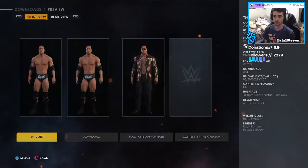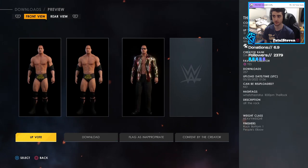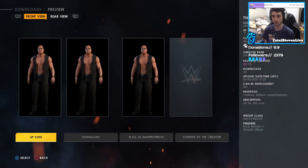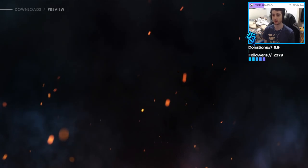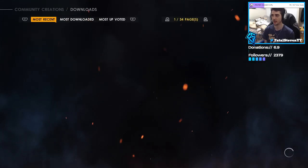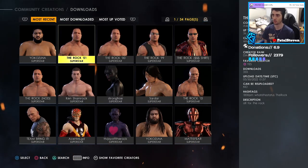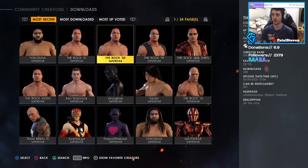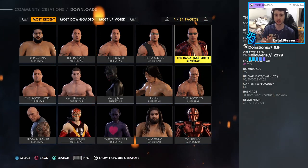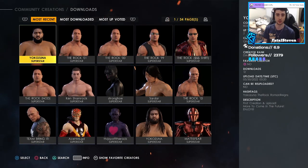We got The Rock 01, we got The Rock 2000s, we got The Rock 99, and we got The Rock $500 shirt. Now, this is the one I downloaded because I already have the other ones. I didn't want a bunch of different rocks — I just wanted one of each. So I got one regular rock, I think the 2000 one, and then The Rock $500 shirt, and I kept them separately. You can use all these as alternate attires for The Rock.